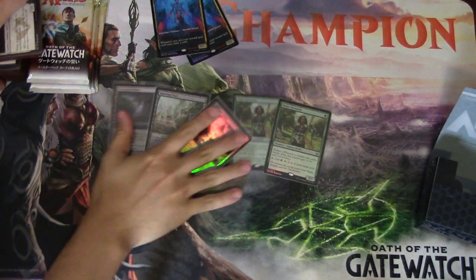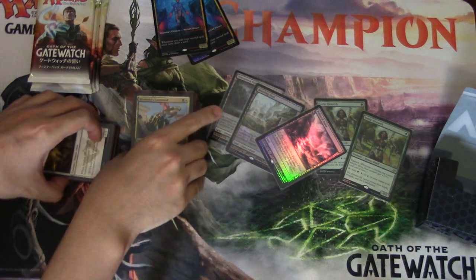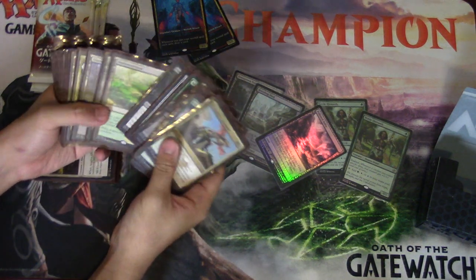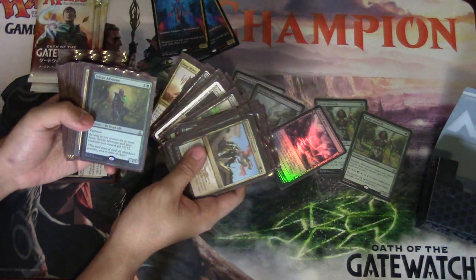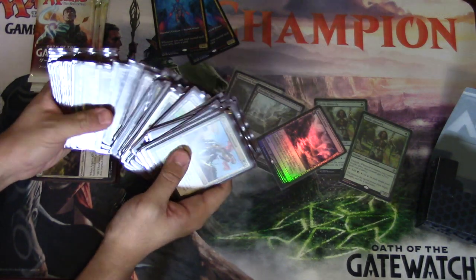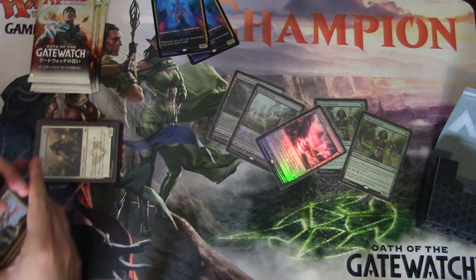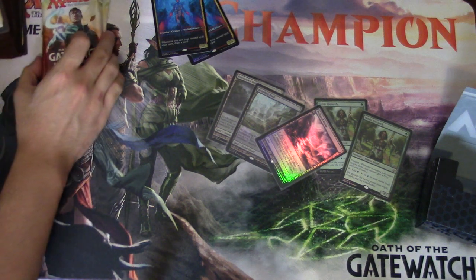The deck I played with is the same deck I showed on the channel. The only difference was someone told me to play Sylvan Advocate, and I have two of them in the deck — only because I own two. It's really weird, I own like six Nissas but only two Advocates. I'm only using three Nissas; they were very good, I like them a lot. They work extremely well.